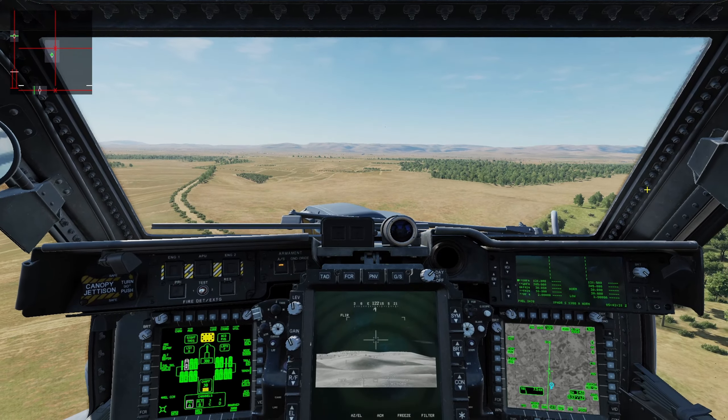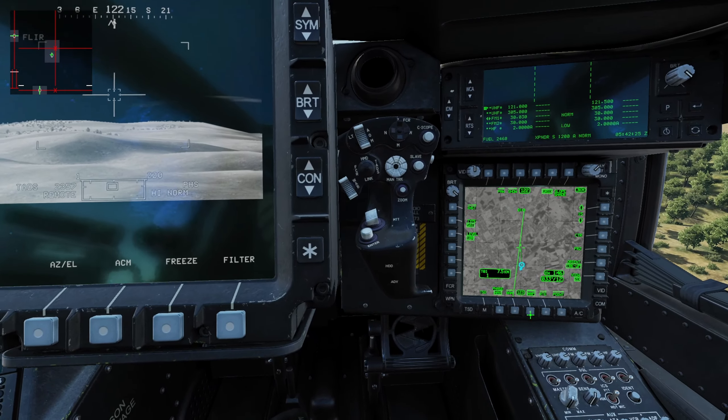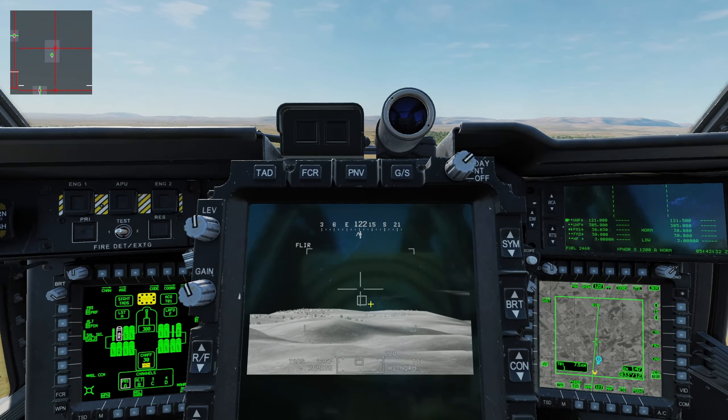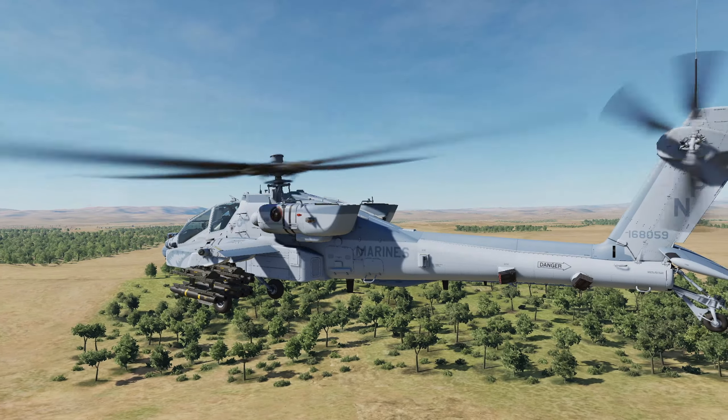Hopping up to the front seat now. Coming over, we just need to make sure that our acquisition source is set to T01. Then looking ahead, we can see that we already have the targeting box because we're pointed in the correct direction, and we simply have to rifle.